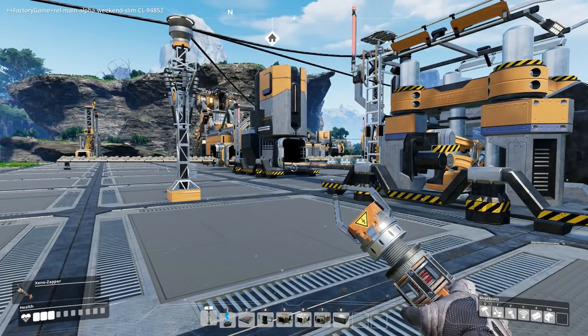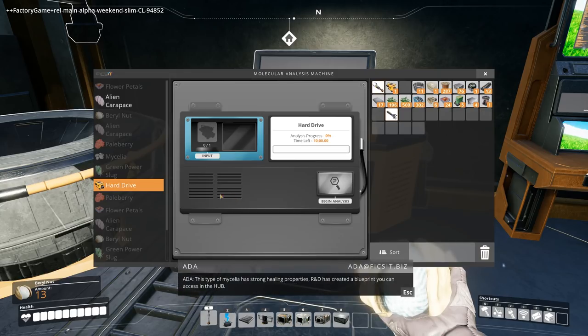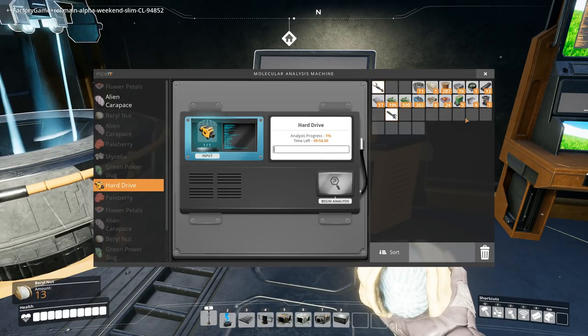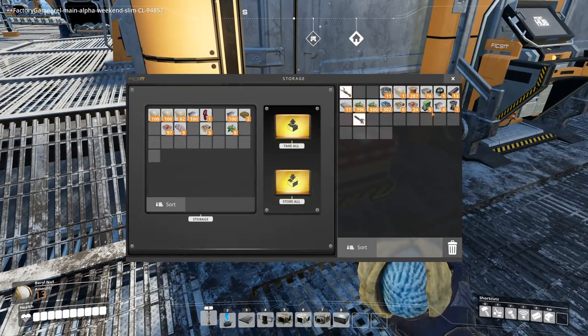Here we are at our research. We have that hard drive, and we can input that and see what it brings us — that's going to take 10 minutes to find out. We have circuit boards which we don't seem to be able to do anything with yet — presumably that will come with another tier or unlock later in this tier. So we can put those away for now, keep them nice and safe, and there's more work-in-progress stuff we don't actually need at the moment.